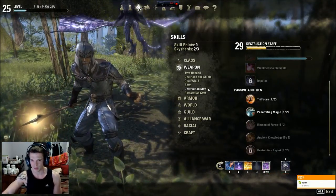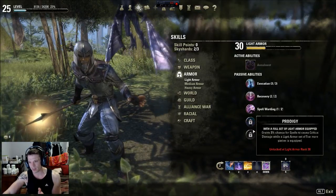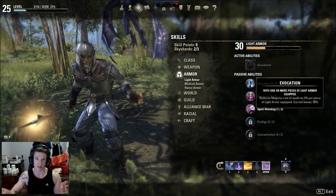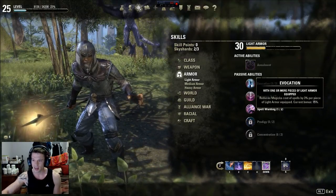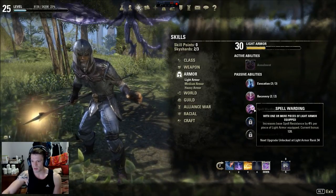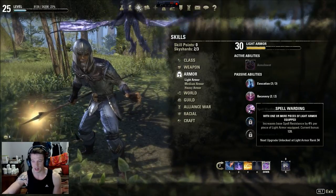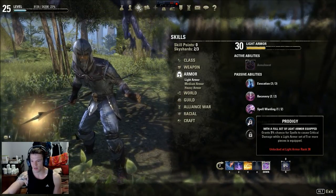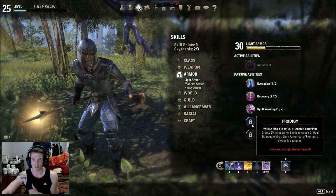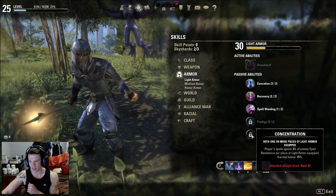For armor passives you want everything. With five pieces on, everything is 15% cheaper. Combined with the Seducer set giving three percent reduction per piece, everything becomes very cheap. The Magicka regen passive increases regen by 20%, and spell warding gives pretty good spell resistance. Prodigy grants five percent increased critical damage on all spells while wearing five light pieces.